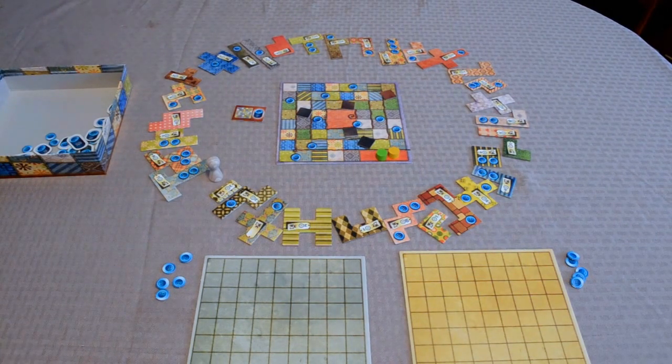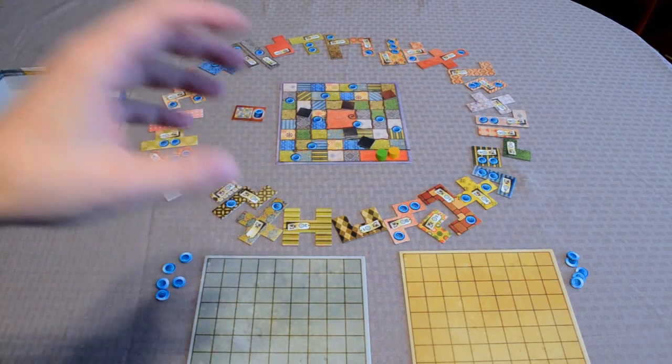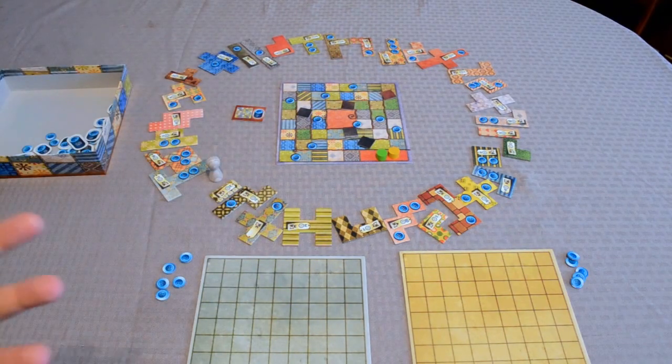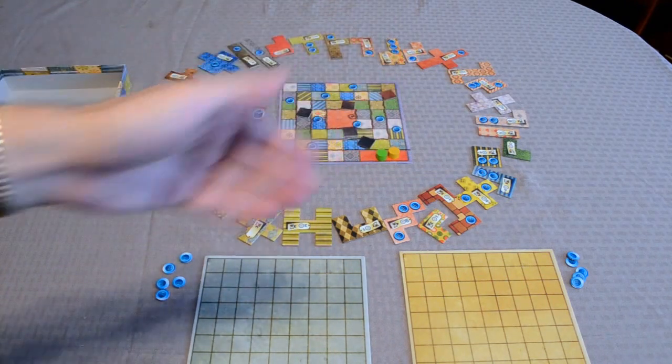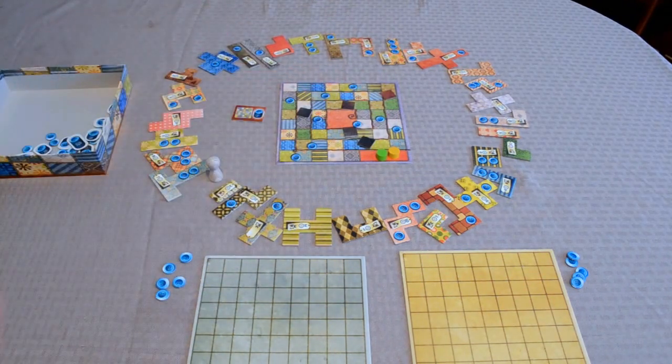In most other games, players alternate turns — not in this game. Whoever's furthest back on the time track, or if they're on the same space, whoever's on top will go next. It's a little similar to Tokaido, if you've ever played that board game. If it's the beginning of the game, obviously they're on the same space, so you can decide who goes first.